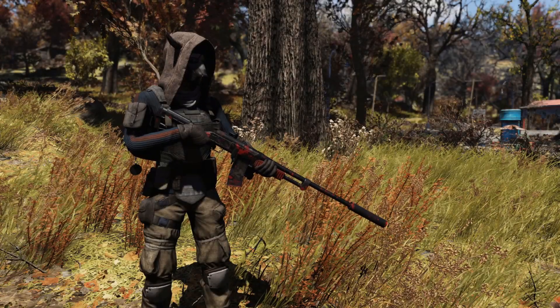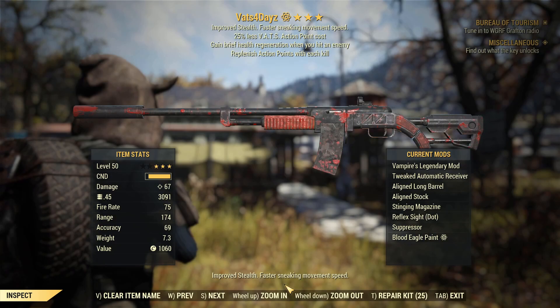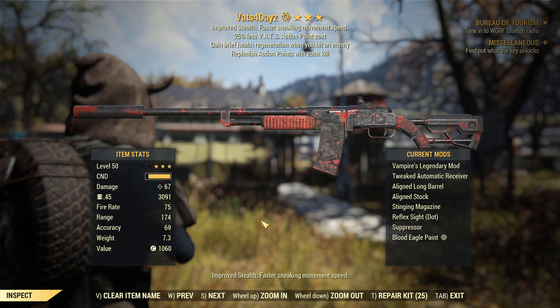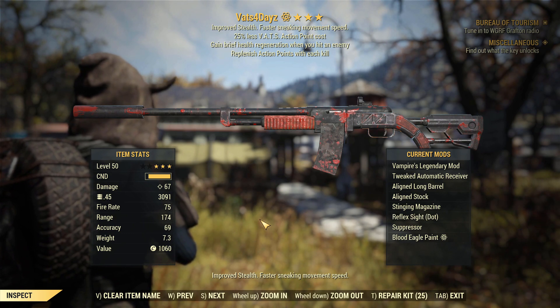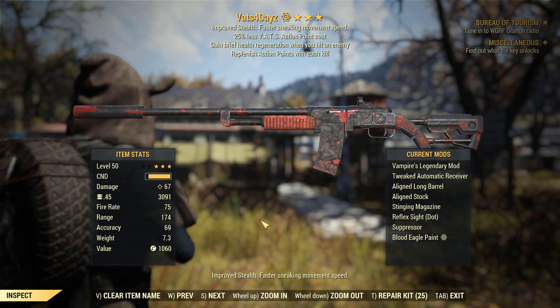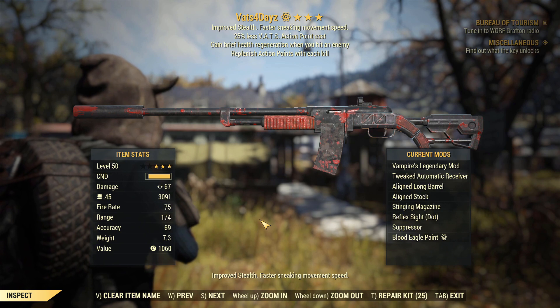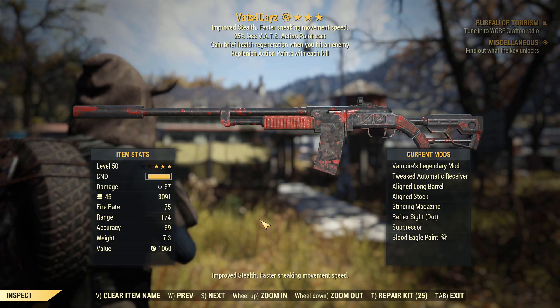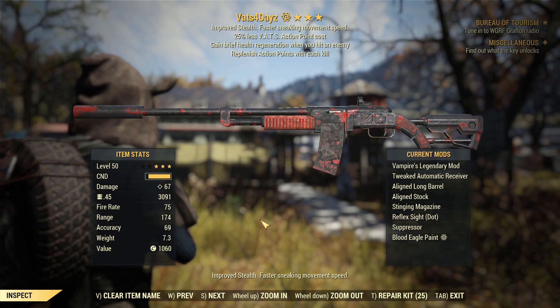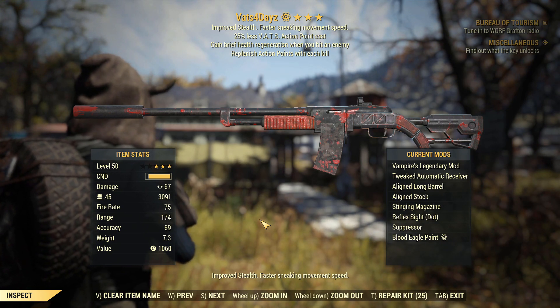You better be prepared, I've got VATS for days. Now this weapon is something a little bit unusual. It is a vampire weapon, which immediately makes it good, but we also have the new effect: replenish action points with each kill and 25% less VATS action point cost.